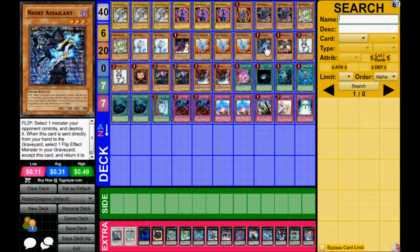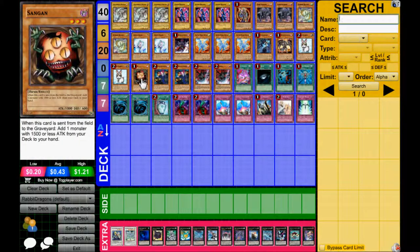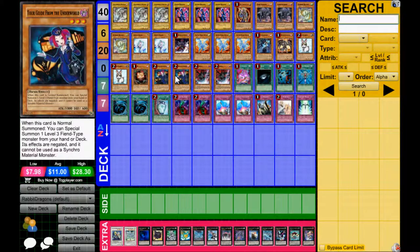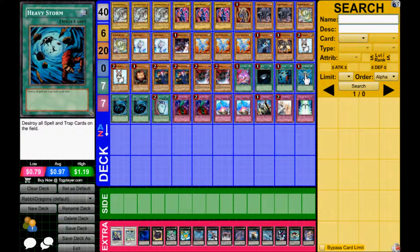Then we've got 1 Knight Assailant, 1 Red MD, 2 Raster Rabbit, and then your Tour Guide engine here with Sangan, 2 Tour Guides, and the Knight Assailant. Then you've got Double Triad, a Pot of Avarice to recycle your Graveyard, 1 Dark Hole, 1 Heavy Storm, 1 Monster Reborn, 2 MSTs, and 1 Duality.